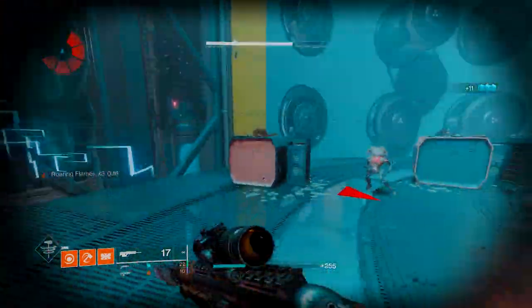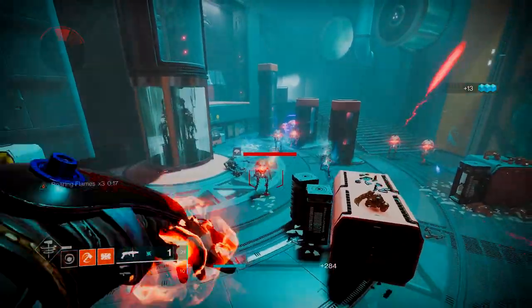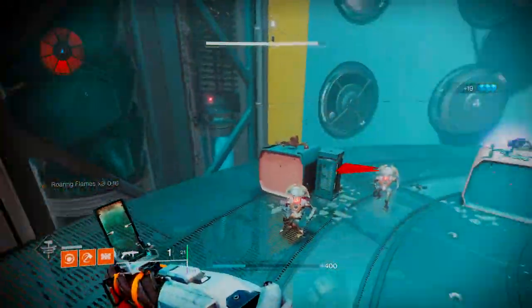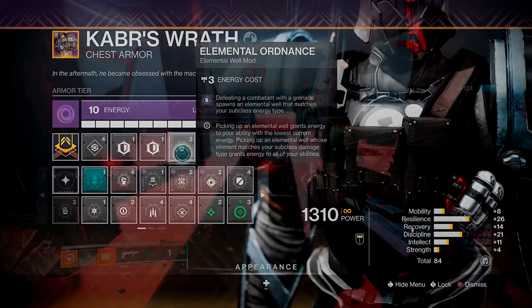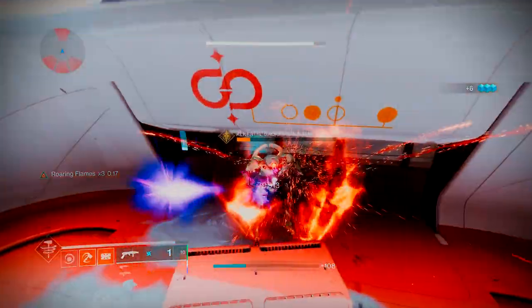Now it's time we look at the mods. Ashen Wake holds on its own pretty well as an exotic, but the mods we're going to use are going to enhance it even more and make it an actual build. First up is Elemental Ordnance — it's going to let us create an elemental well based on a grenade kill. Makes sense because we're using a grenade exotic and we're going to be using grenades quite a bit.